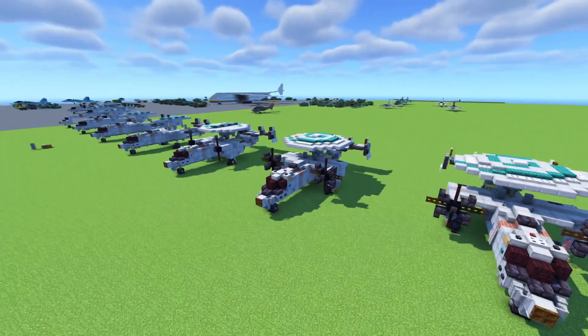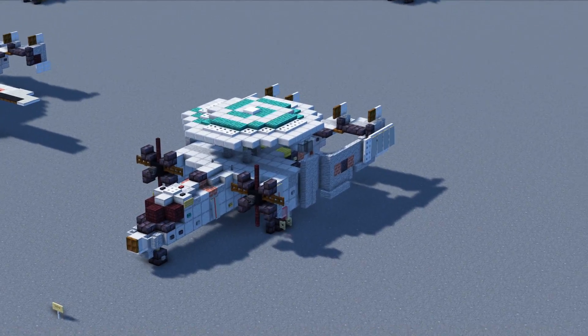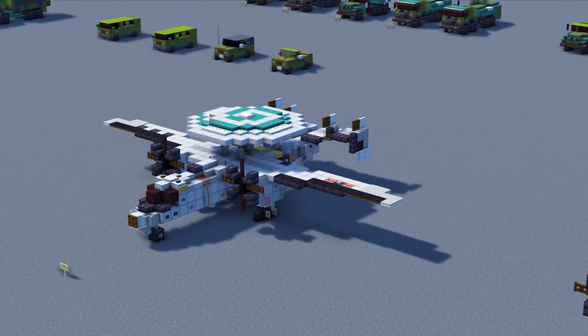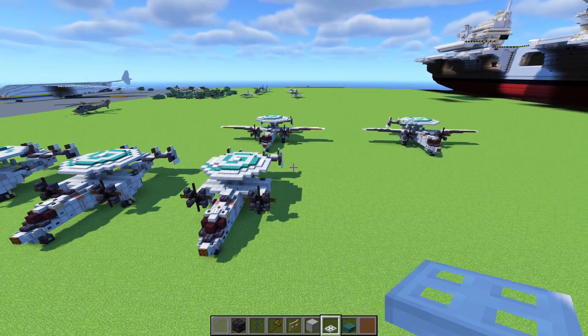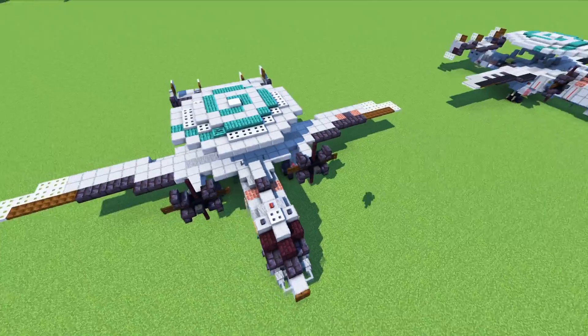After that, the tutorial splits depending on whether you want the wings folded or wings out. Let's make the regular wings-out version first.